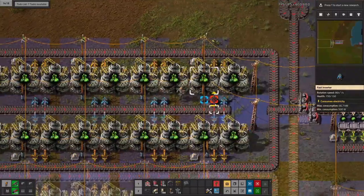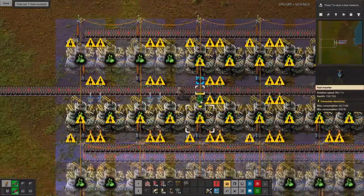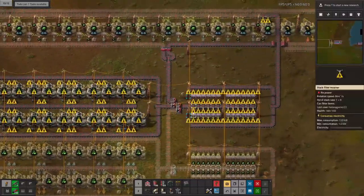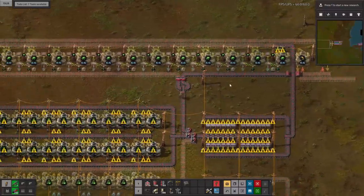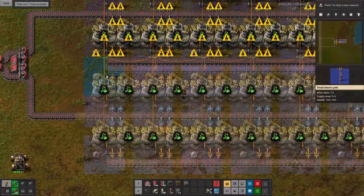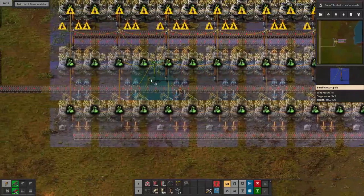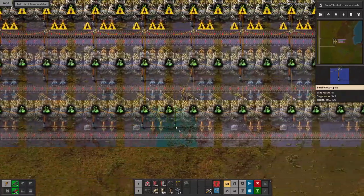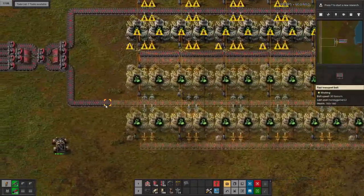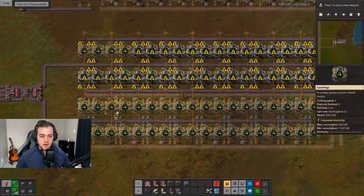I usually like just going straight to nuclear, not dealing with solar and how many solar panels you actually have to place down to get any sort of power output — that's why I usually go straight to nuclear. This uranium 235 will get filtered out and go up to our Kovarex processing. Let's place all the power poles so that's done. We don't need the second row of processing just yet, but actually in the very beginning when we're just counting on the percentage chance of getting uranium 235, having a second row might be beneficial.